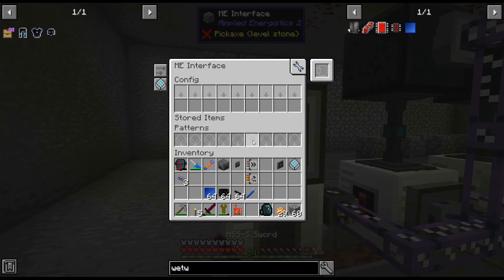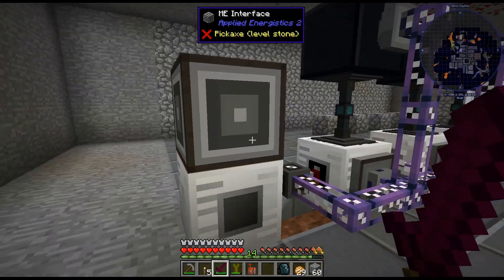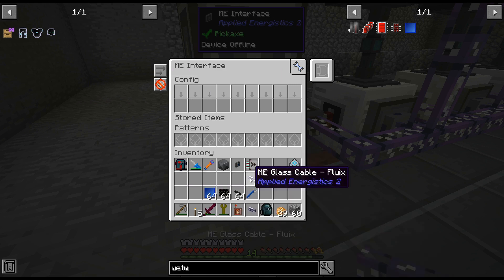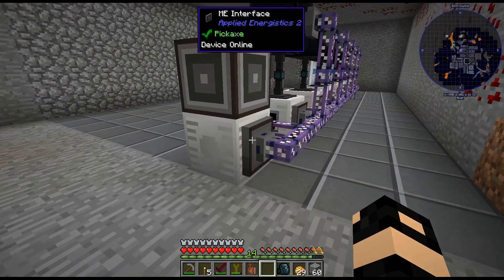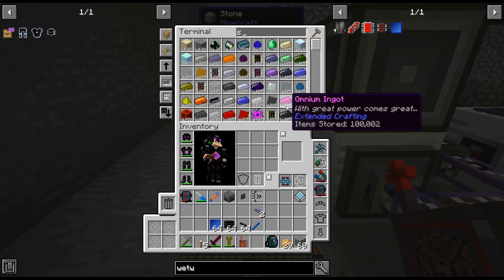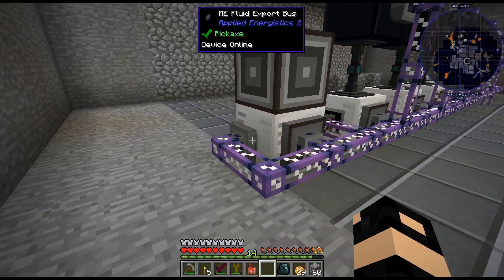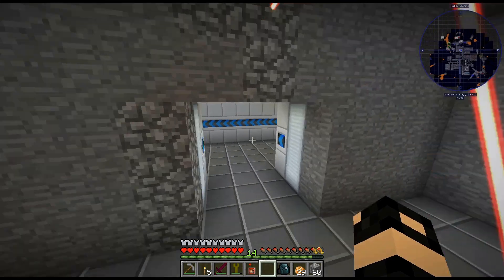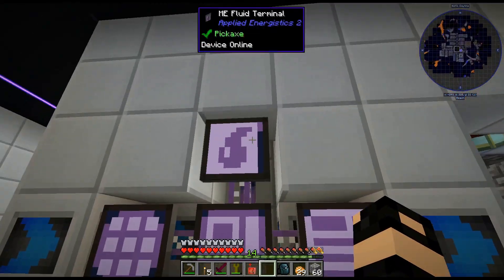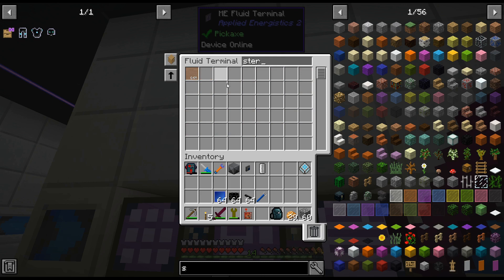We'll see what I prefer. So basically we do that, that, and that — crafting card — it'll keep those stocked. I'm gonna do an interface there. I do need to put the sterilize stuff in there. I think one of those is plenty fast. We'll just do an export bus. I could do a creative tank of it, but it seems to be okay. That thing is hard to watch, pumping fluids out to my whole base.